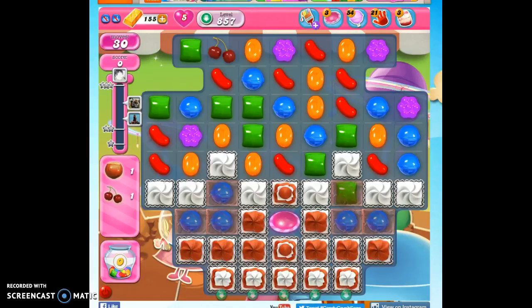Hi friends, this is Suzy, your Candy Crush Guru, here to help you solve the puzzle of level 857, where we have 30 moves to collect two ingredients, which will definitely get us over 10,000 points.